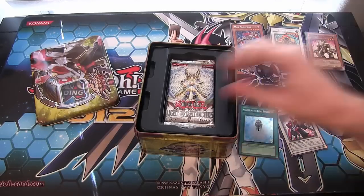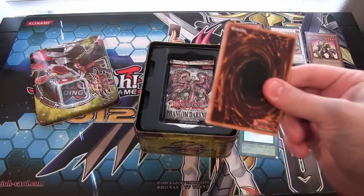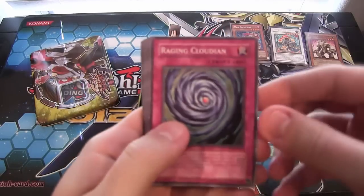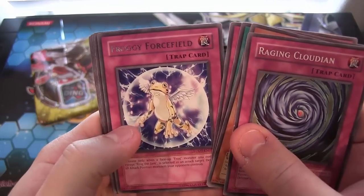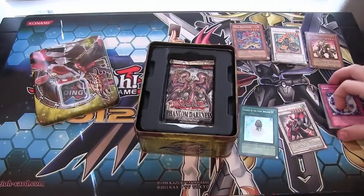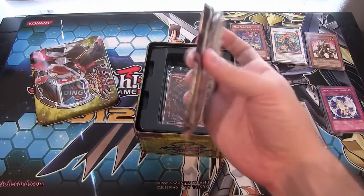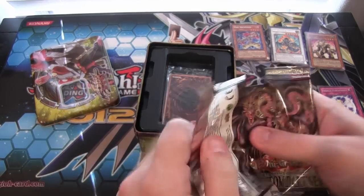Who needs Ghost Rares? We got Secret Rares. But really, I want a Ghost Rare Black Rose. Please. We'll just have to do another box opening, I guess. Let's see — Froggy Force Field. Love the name of the card. Some of those cards are funny. Already an awesome ten — just that Secret Rare is enough to make it really cool.